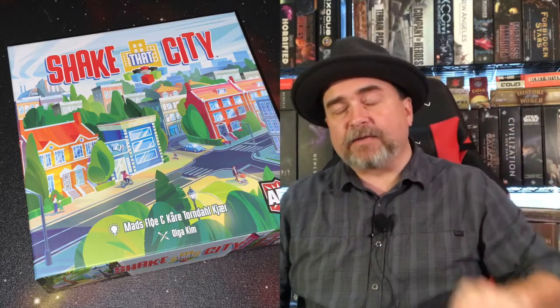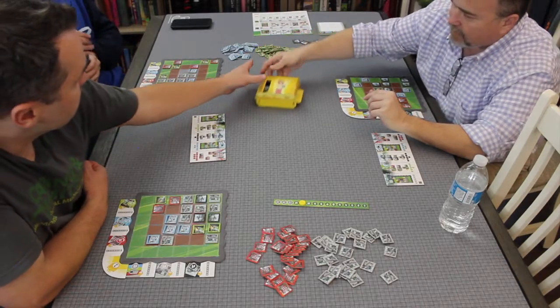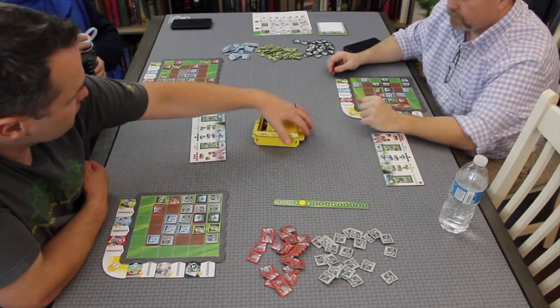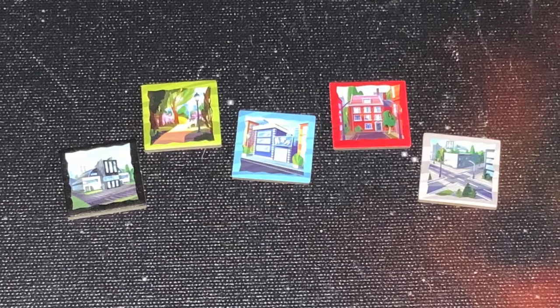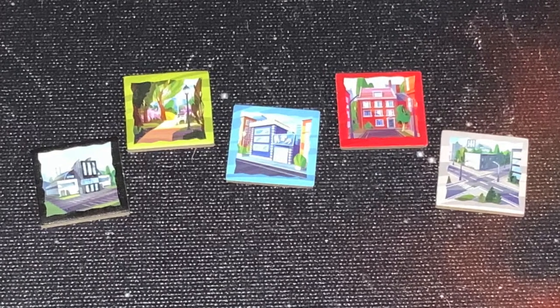After everybody has placed their city tiles, you put the cubes back into the shaker, shake it up, and pass it to the next player. You also advance the round tracker and a new round begins. The different colors of city tiles represent different parts of a city: gray is roads, green is parks, red is houses, black is factories, and blue is shops.